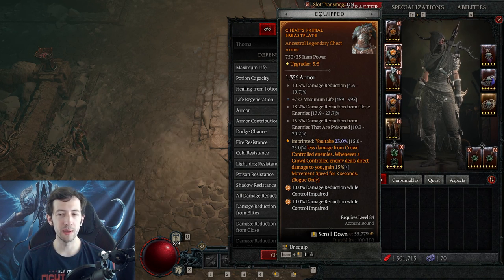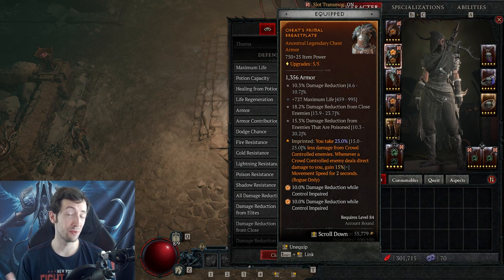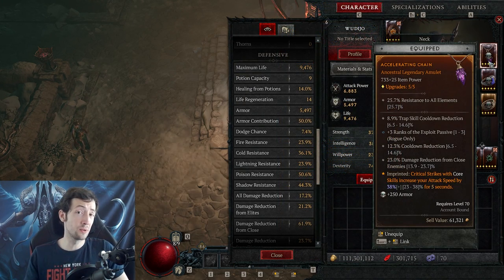Resistances can be useful under very specific circumstances if you're optimizing for one specific activity or boss fight. But right now we don't have anything like that in the game. For example, if Ashawa became an uber boss dealing almost entirely physical and poison damage, it might be worth stacking poison resistance — but that's the only extreme scenario where it would make sense. This also means diamonds in jewelry are absolutely worthless.